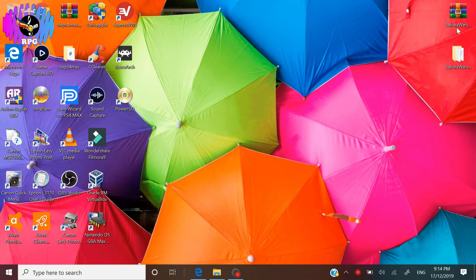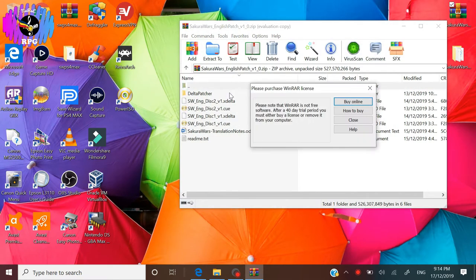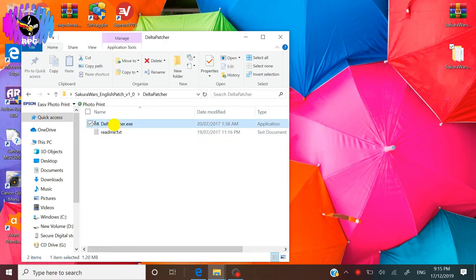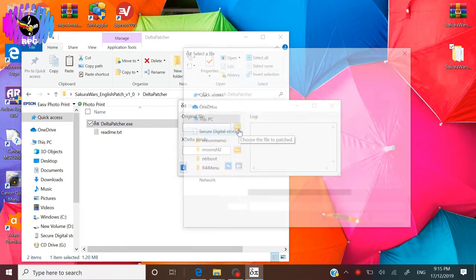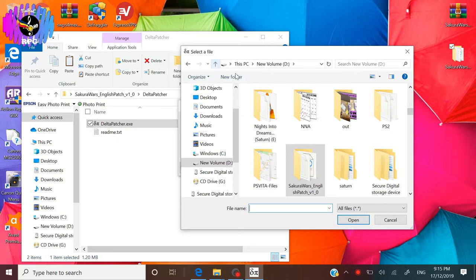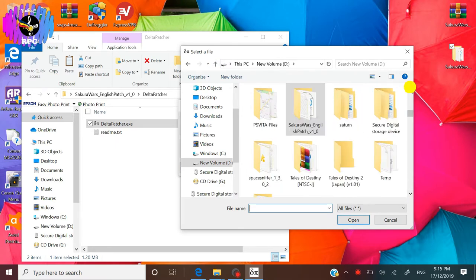Next, we shall apply the English patch. Download the patch and extract the files anywhere you like on your device. The contents should have seven files. Open the program Delta Patcher. A prompt will show up, then click on the folder under Original File and choose to open Track 01 from our ripped folder. Go to your Saturn folder and look for the Track 01 ISO file.